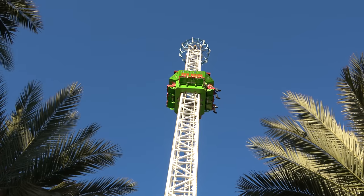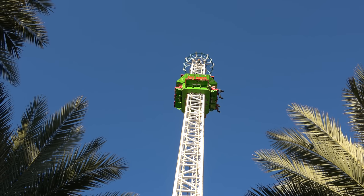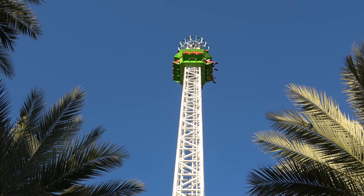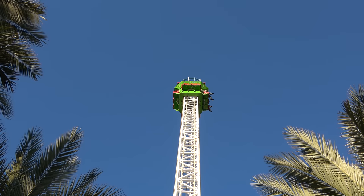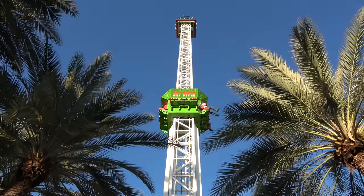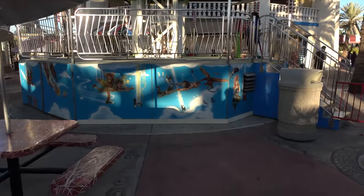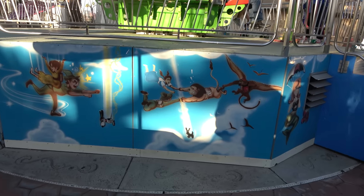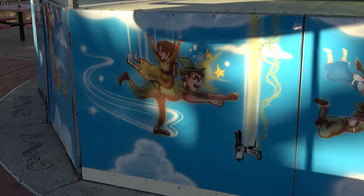This is Skydiver, the park's drop tower, about 100 feet tall. Depending on which side you're on, you'll see downtown Phoenix or the mountains. These drop towers are terrifying because there's generally no warning at the top — you just don't know when you're dropping, and then you drop. I love the cartoons down here — like a wizard doing skydiving, Snoopy just falling into his doom.